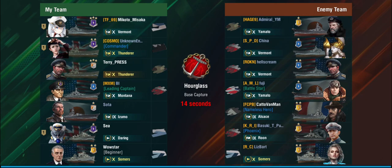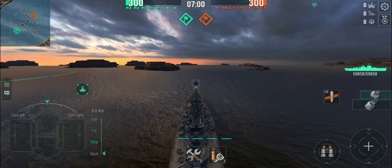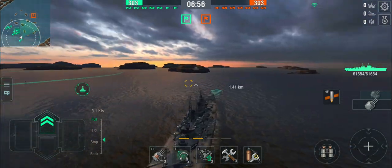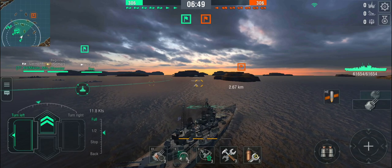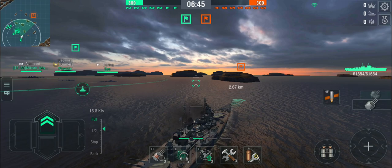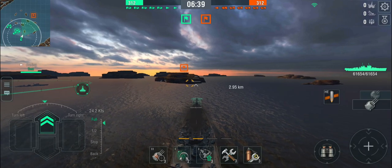Let's start with a scenario you'll find often on the Asian server in Tier 10. We're on Hourglass in base capture against Yamato, double Vermont, another Yamato, Alsace, Rune, and Somers — big caliber, long extreme range, snipy land. You don't have quite the range or armor your teammates do — in fact your armor is absolutely dreadful. What you're playing in this sort of scenario is pretend you're an American heavy cruiser. Make the island your waifu. Hug it as close as you can and use it to deflect enemy fire.